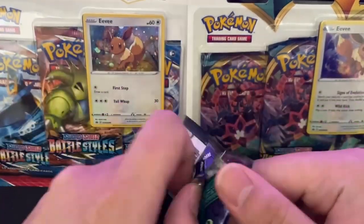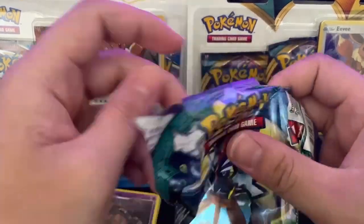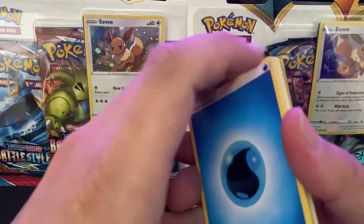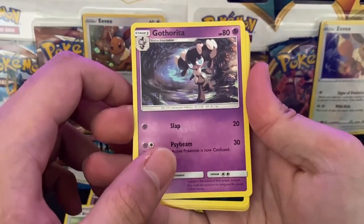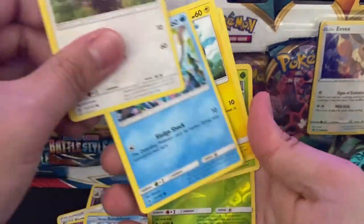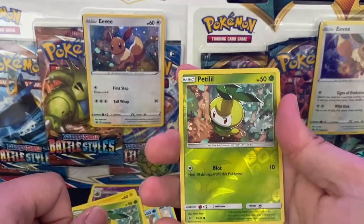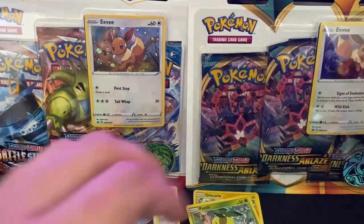Second pack. Hope we get something good here guys. Had to drive 15 minutes away from my house for these packs. We got a Water Energy, Fuel Blower, Gathorida, Sableye, a Lowland Sandshrew, a Stuffle, Tentacul, Heliopetile, a Petilil, a Petilil Reverse, and we got a Talonflame. Let's go.